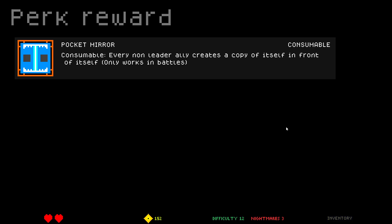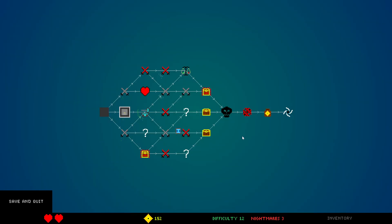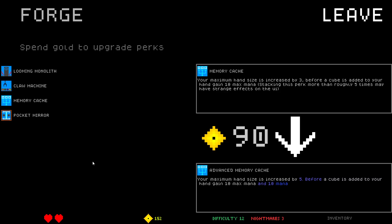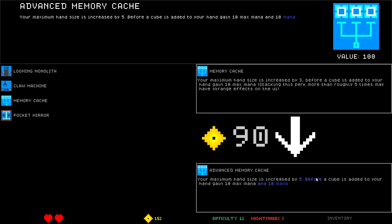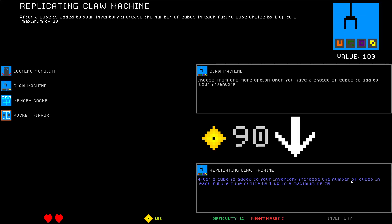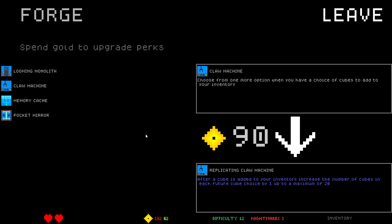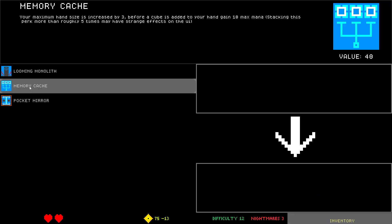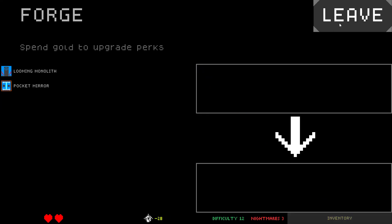Pocket Mirror consumable: every non-leader ally creates a copy of itself in front of itself. Consumables are usually good to upgrade. 10 minutes into each battle — every non-leader ally creates a copy of itself in front of itself. Memory Cache: gain maximum hand size — your maximum hand size is increased by five; before a cube is added to your hand, gain 10 max mana and 10 mana. Pretty cool — so we just gained max mana. After a cube is added to your inventory, increase the number of cubes in each future cube choice by one. Unlimited cubes! I'm gonna go with these two and go into debt a little bit, so we get cubes — when we get cubes we have more space for them.